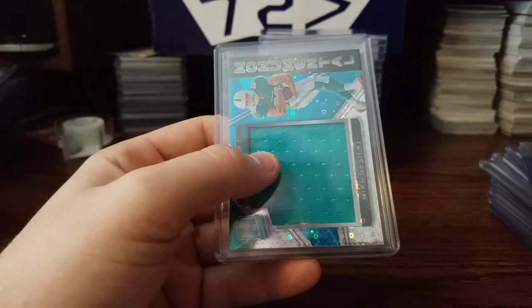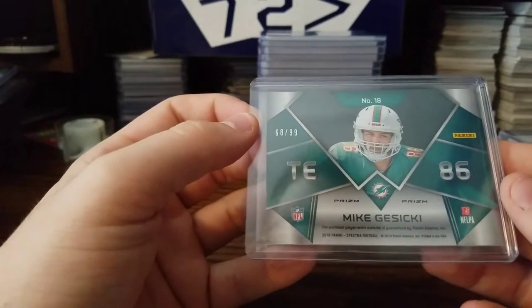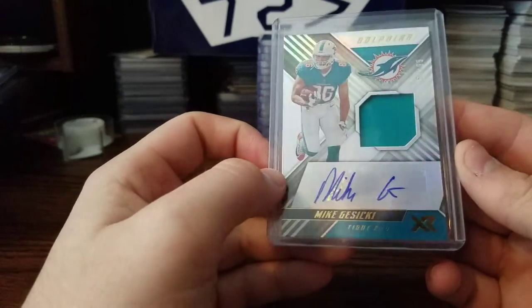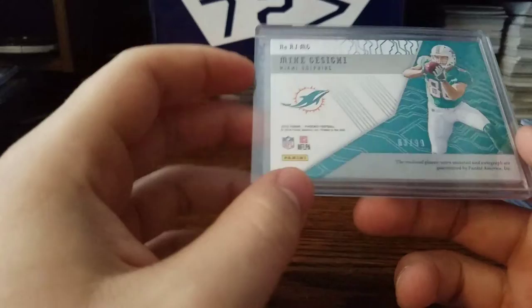Gotta make sure I keep these in the right order. From Spectra, big old teal and kin patch, out of 99. Out of 99, out of 99 again from XR, RPA. Out of 75 — from Phoenix, actually out of 99. Phoenix RPA.